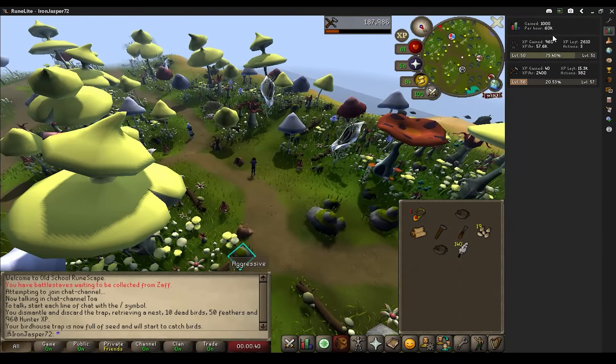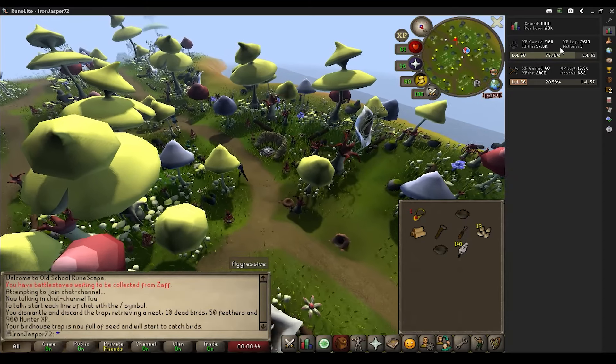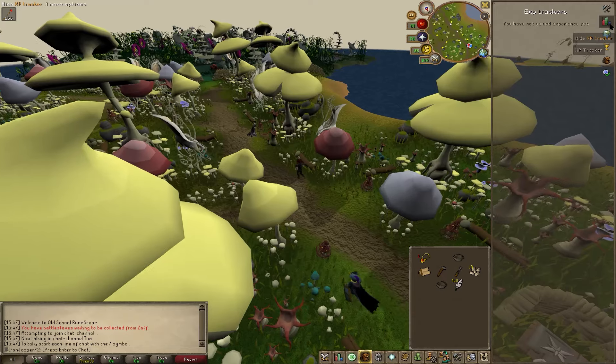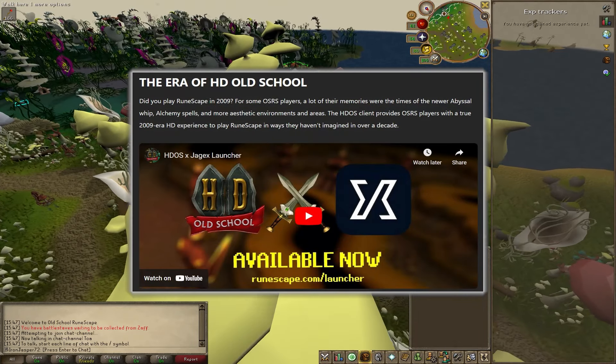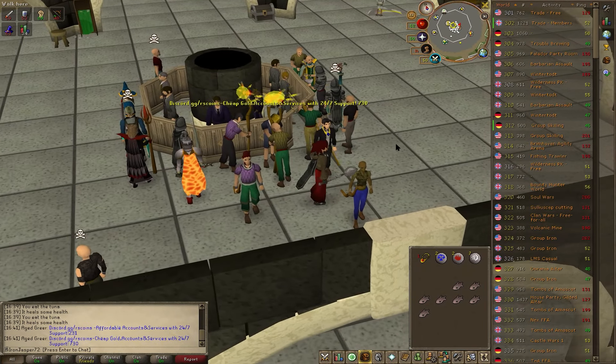Many old-school RuneScape players use RuneLite, an amazing launcher with helpful plugins and some graphics improvements over the base game. Recently though, HDOS, another very popular launcher, has just gained Jagex launcher support and therefore Jagex account support. And this one brings back a totally different era of the iconic RuneScape look and feel and nostalgia.